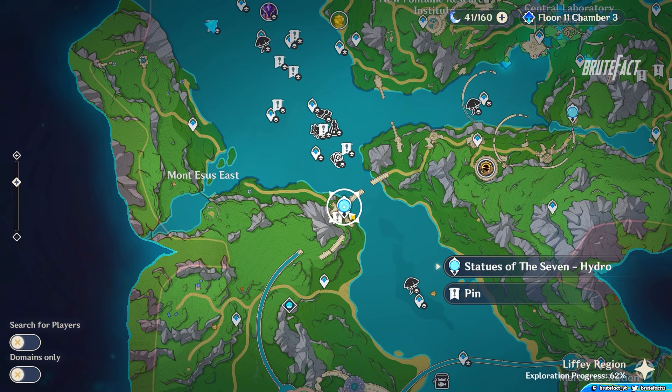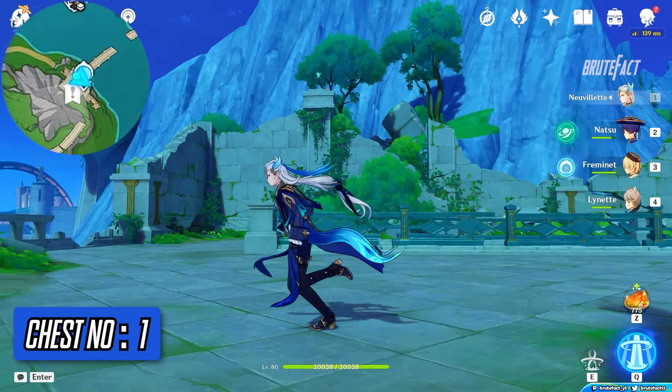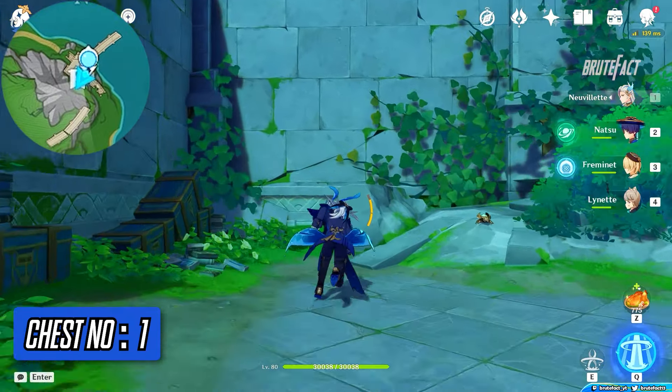Teleport to the Liffey region statue of the seven. Turn around and climb up the wall and interact with the object at the top of the wall to start the challenge.